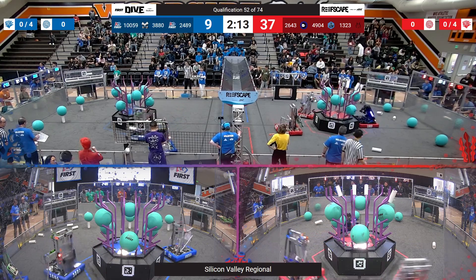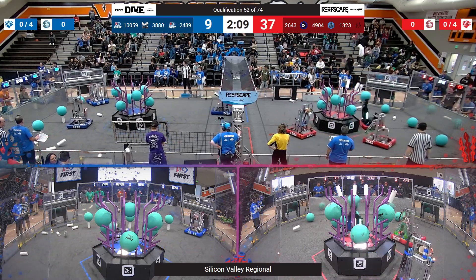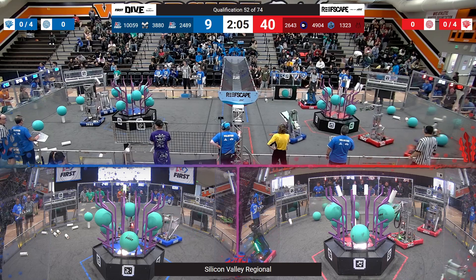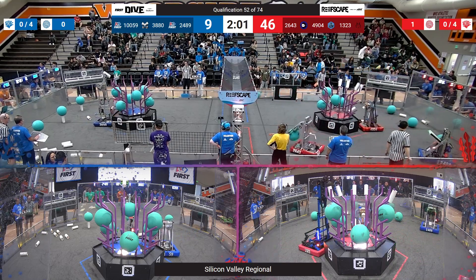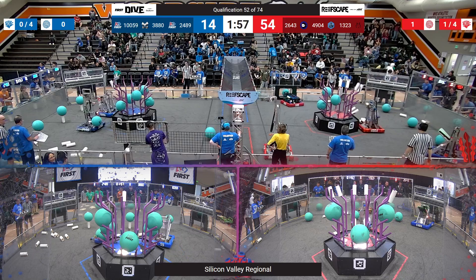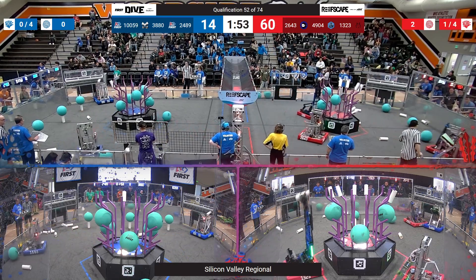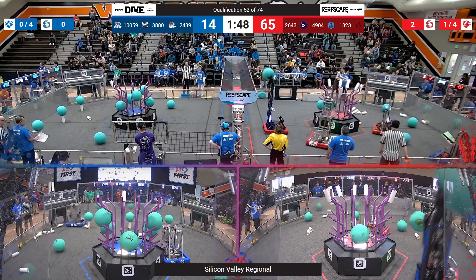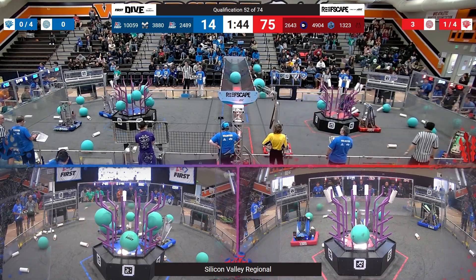The score is 37 to 9 entering the teleop period. On the blue alliance, 2489 crosses over to the other side to play some defense. 1323 immediately scores the processor. 3880 scoring up high for the blue alliance. Both blue alliance robots returning to cycle coral. 3880 trying to use their ground intake. 159 trying to score.